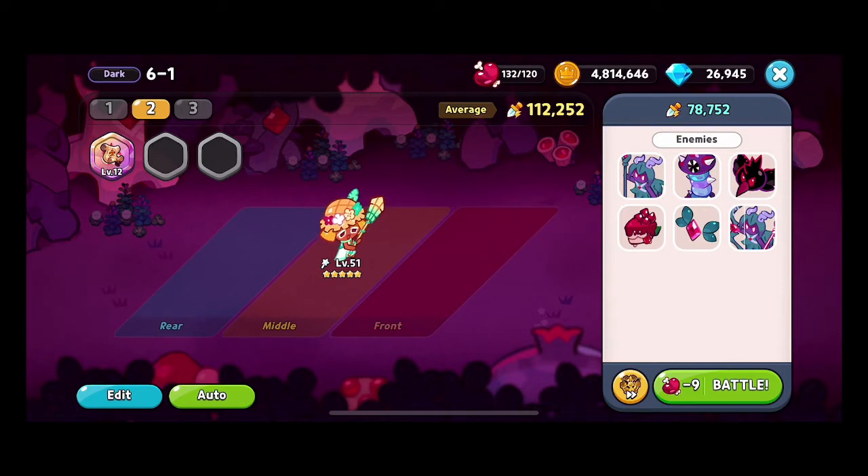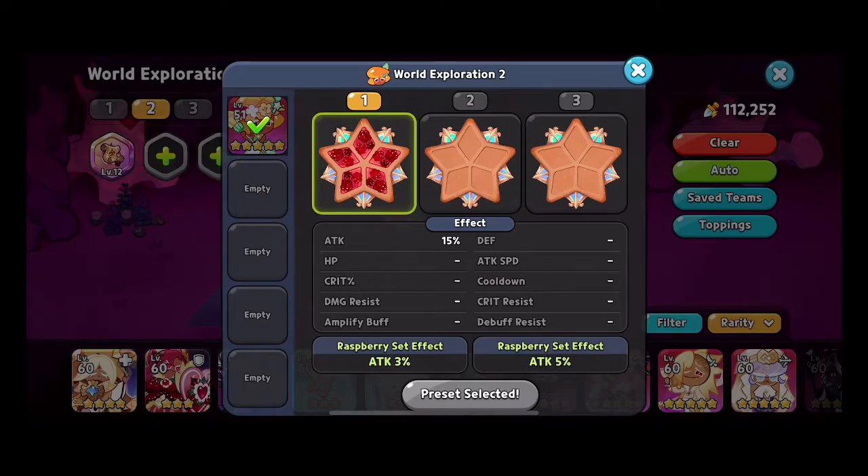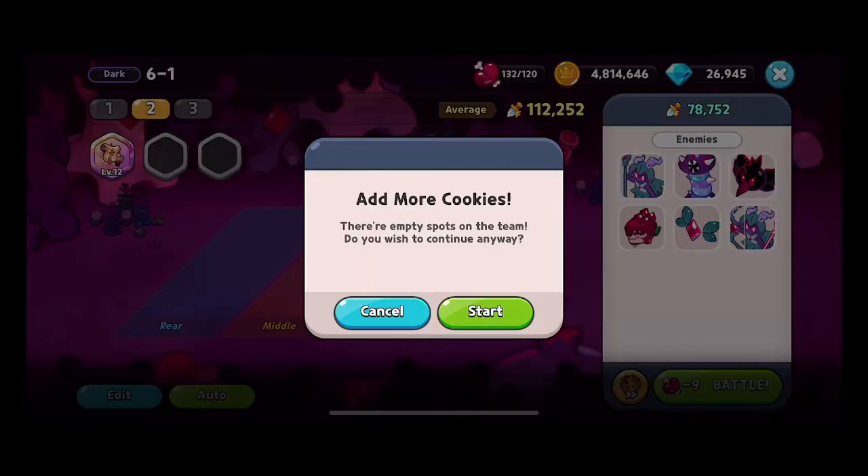Without further ado, we're going to start in dark mode 6-1 with Mango Cookie, as she was the first voted one. The toppings I have on Mango are searing raspberry toppings for a total power of 112,000 versus 6-1.